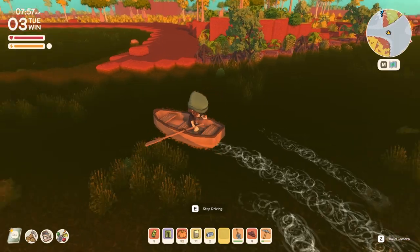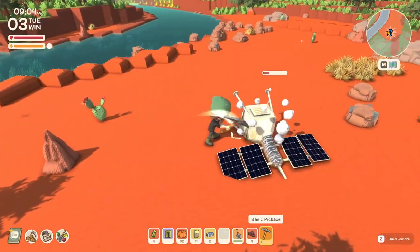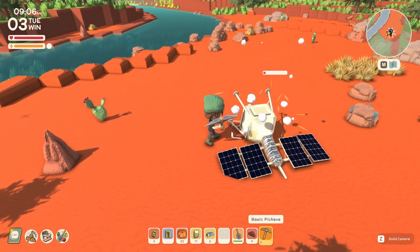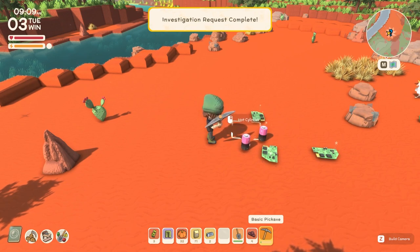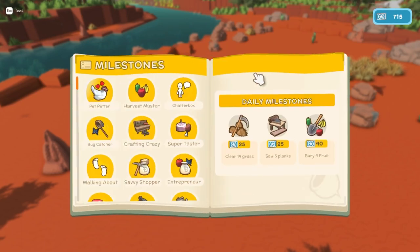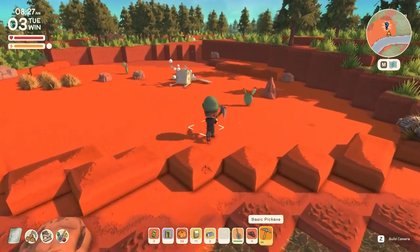Once you get to the site you're going to see this little satellite-looking thing. The first time I hit it, I got a couple of hot batteries and a couple of green boards. I didn't want those — I'd much rather have an old contraption. So what I did was close out and go back to the main menu.